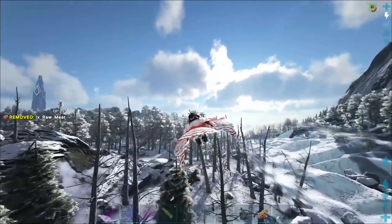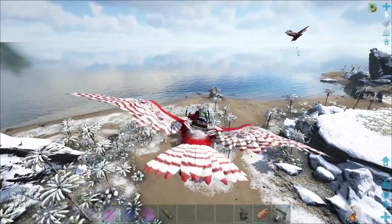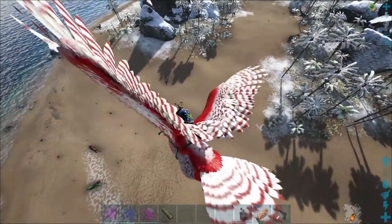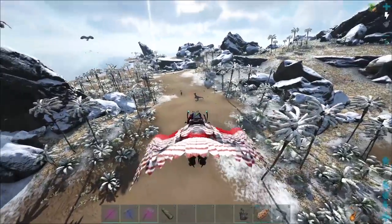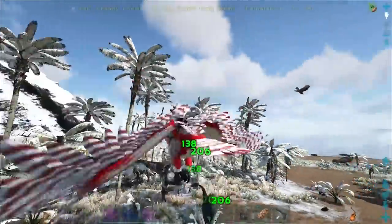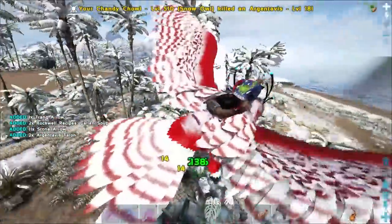And we're back! The Chandy Chowl looks amazing against the white backdrop of the wintry island. We're over here at Carno Island and look at that pile of argies — oh my god. But there's an alpha raptor here — a super high level, a 174. The main issue is there's a zillion other regular raptors to pounce me. So we're gonna have to try to do an aerial attack here — a death from above kind of thing — and not get pounced to death.